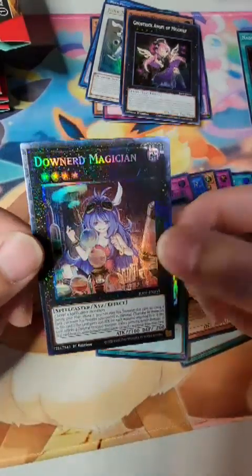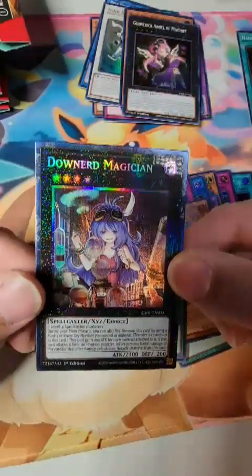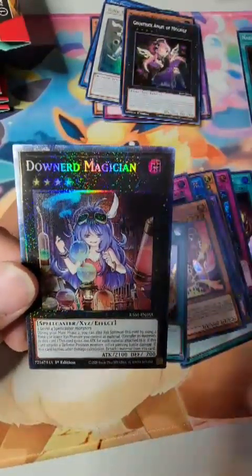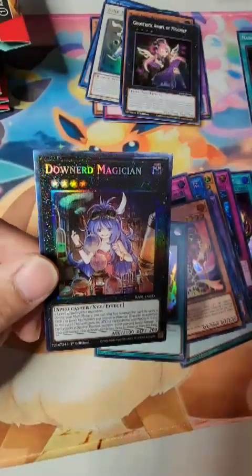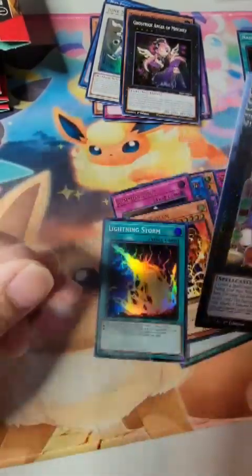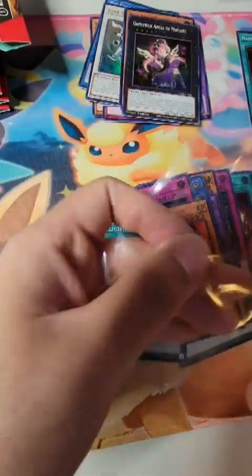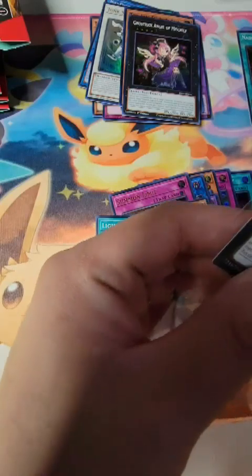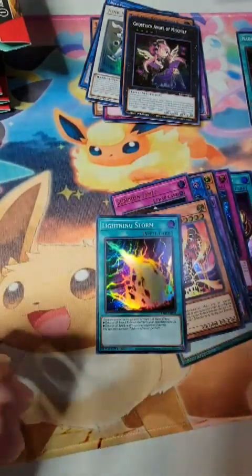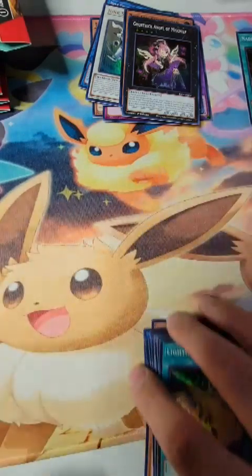I don't know — it's just not a Quarter Century Rare. I mean, there are so many new rarities, I'm definitely out of date. Is this a Downed Magician? I know it's not the best card, but it is still something. I guess if it's in this set it should be a hot card.